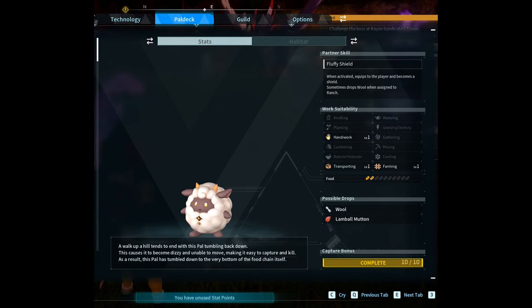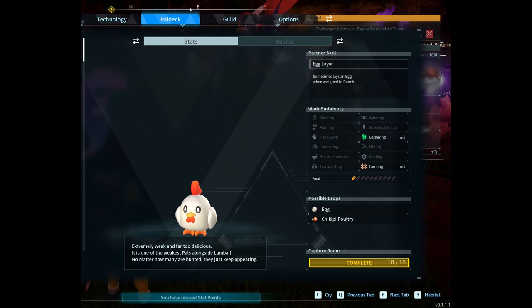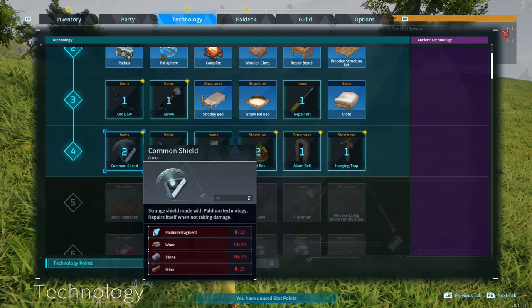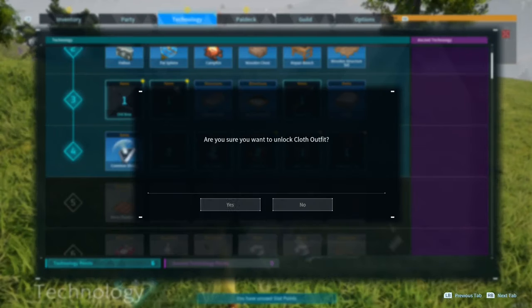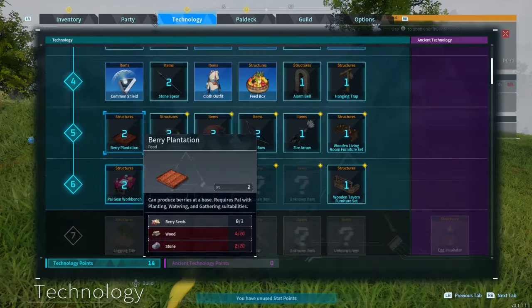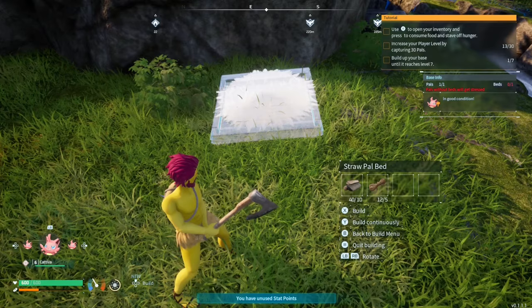Capture 10 Kativas, Lamballs, and Chikipi to reach level 10. Once you hit level 5, go into your technology tab and unlock the shoddy bed, straw pal bed, cloth, arrows, common shield, cloth outfit, feed box, berry plantation, and the normal parachute.